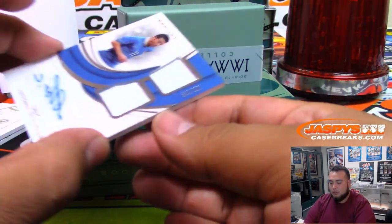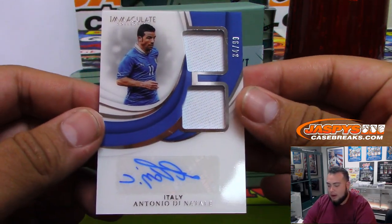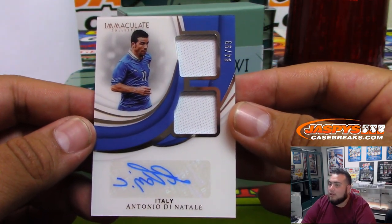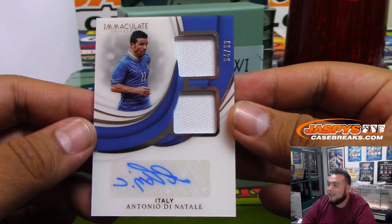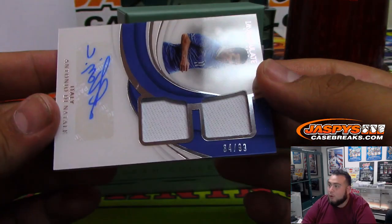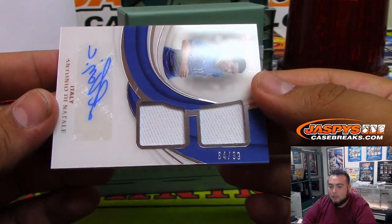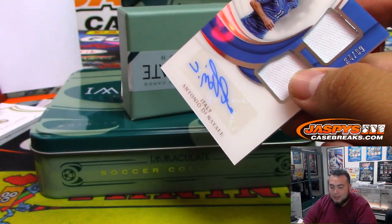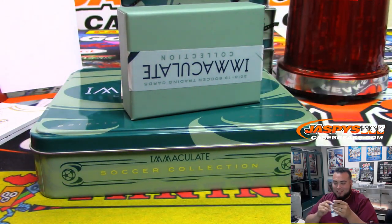We got a two-color relic and autograph — Antonio — 34 of 99, spot 4, Josh Pruce. Not gonna lie, that book is very gorgeous looking.